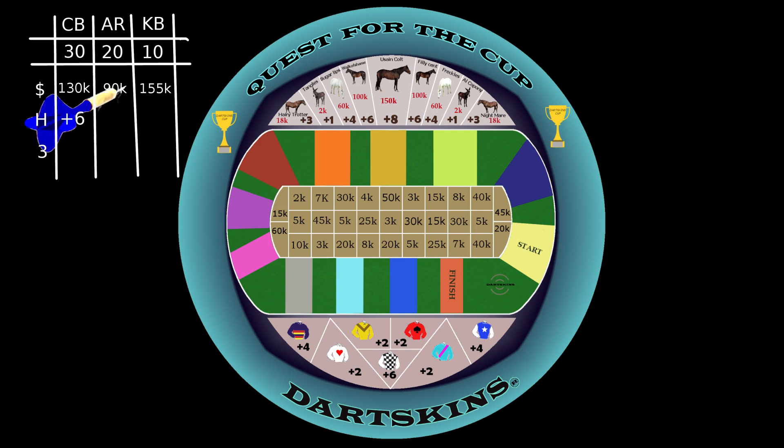If the horse aimed for is not hit with any of the three dart throws, the next affordable horse hit can be purchased and that number of added dart throws recorded on the scorecard. If no horse is hit, however, the donkey is automatically selected and only a plus one throw is added to the player's tally.